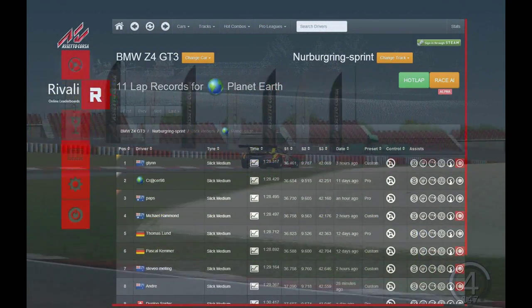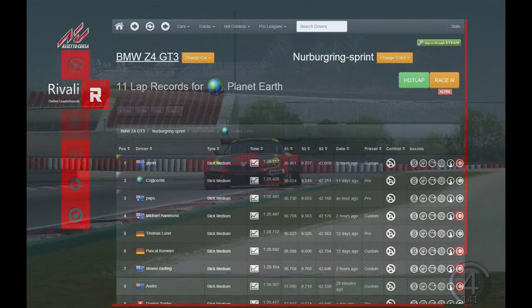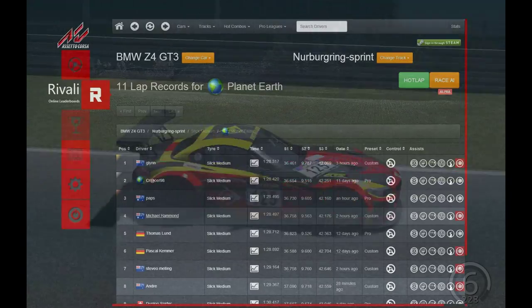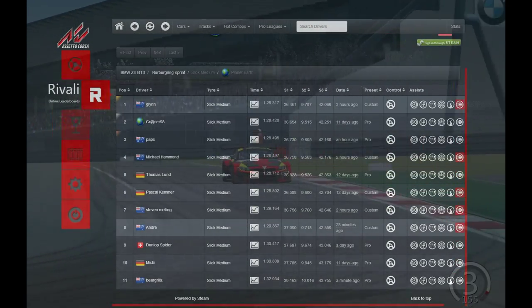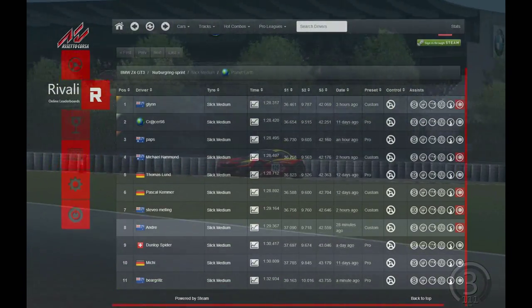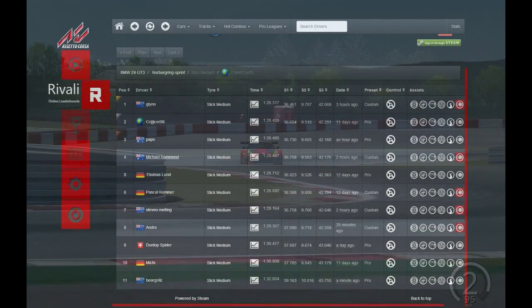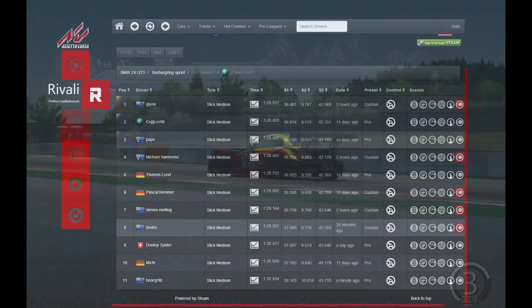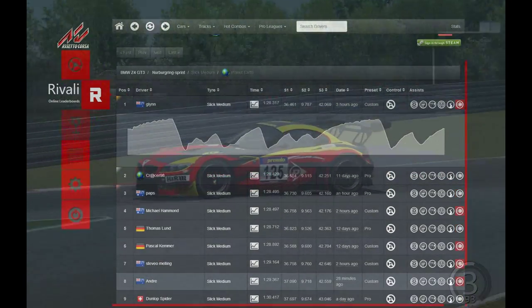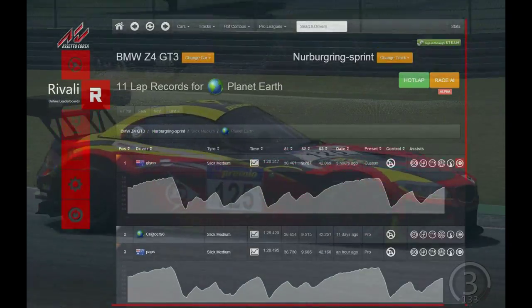Like I said, we can come back here and have a look at this BMW. Before I show you the video, I'll show you just quickly this BMW Z4 GT3 challenge we're doing here at Nurburgring Sprint. The boys are all on the slick medium tyre. We can see the top times — Glenn first, myself third, Mikey back and forth. What we can also see here, like I mentioned earlier, is any aids that might be turned on or off to achieve their times, which is pretty cool to see. Again, you can see Mikey with his anti-lock brake system on, and myself without. You can also open up these little delta graph thingies and sort of have a bit of a look at your times and stuff. Pretty cool feature.